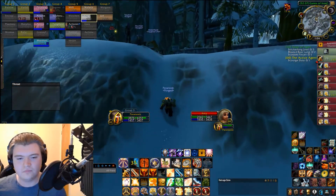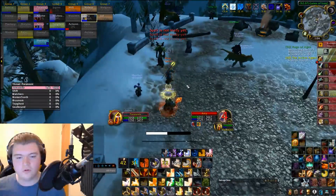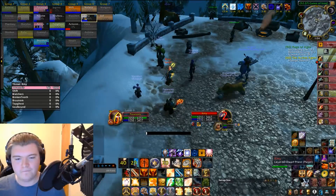Repentance is also really good for gap closing — it's a six-second CC, use it. It's got around 20 yard range, so you can get close to them with that. That's always nice.